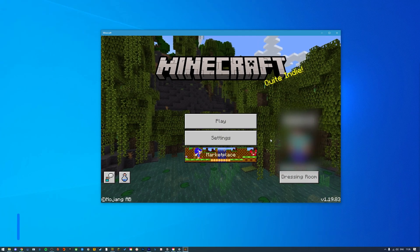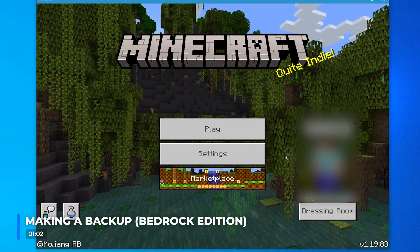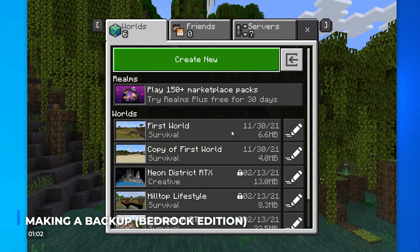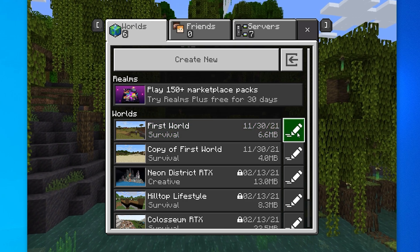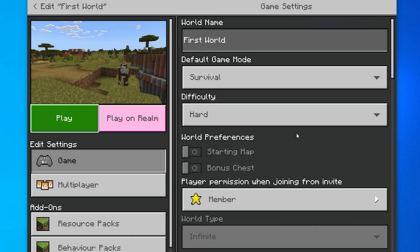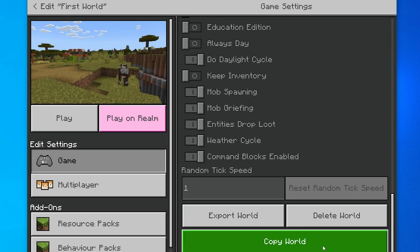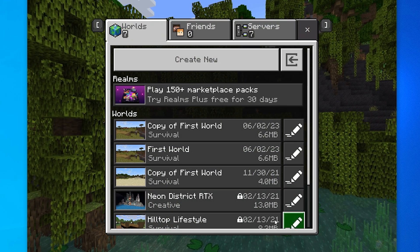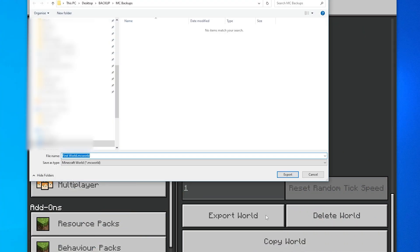It is also really easy to make a backup of your world on Bedrock Edition. Open the game and on the main menu, click Play. Find the world that you want to make the backup for and select the pencil icon next to it to edit the world's settings. Scroll down to the bottom and select either Copy World, which will create a copy of the world you can select from the in-game world list, or Export World and choose a place to export the file to.